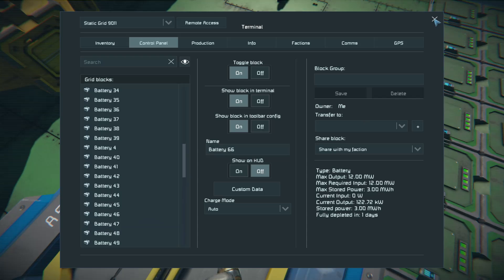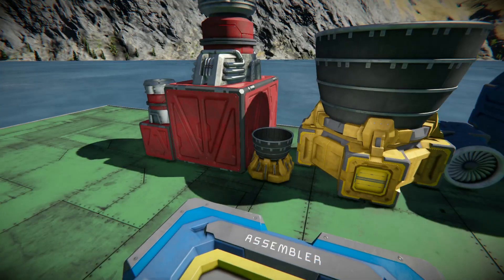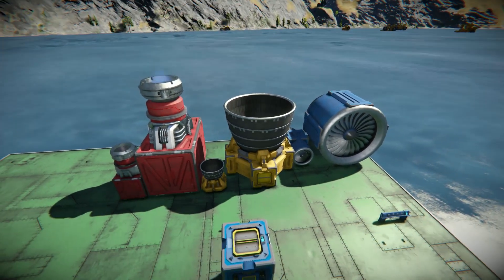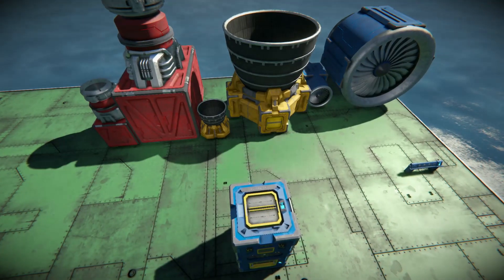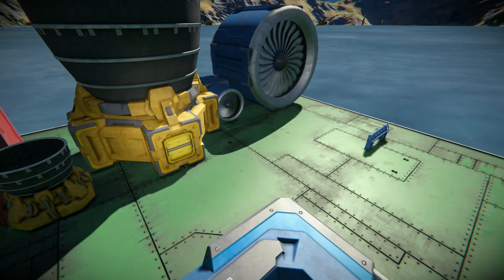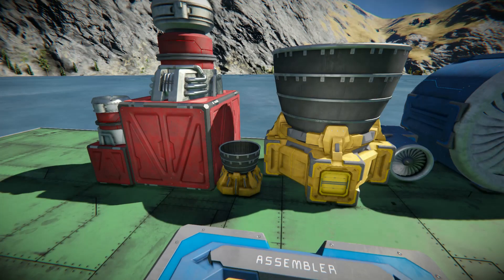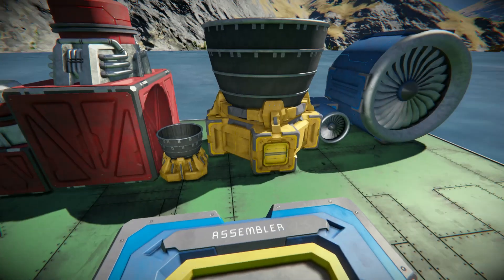Now let's talk about resource costs. Every thruster costs 15 PCU, so as far as PCU goes it's cheaper to just use bigger hydrogen thrusters — especially in multiplayer, where PCU is typically limited to around 20,000. In single player you can disable that limit and build as big and extravagant as you want; your only limit would be your computer's processing power.